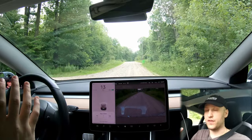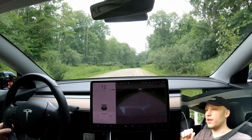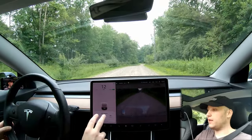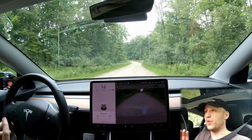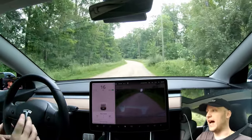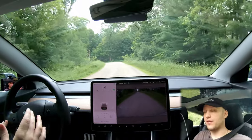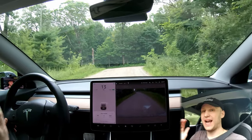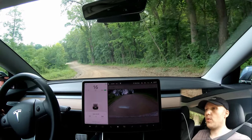Ever since the 2019.16 update, I found the car is much more aggressive in finding lines and finding the lane. These lines you can see here are barely here — the car's having a hard time. But what I figured out is whenever you go around a bend or a curve, for whatever reason it makes it a lot easier for the car to find the road and allow you to turn on autopilot. We're going to try to find some spots and see how far we can push autopilot on these dirt roads.